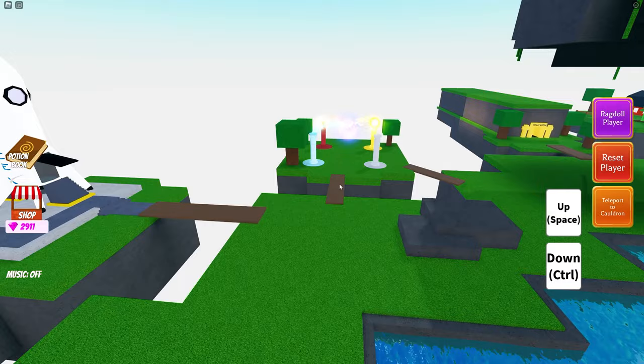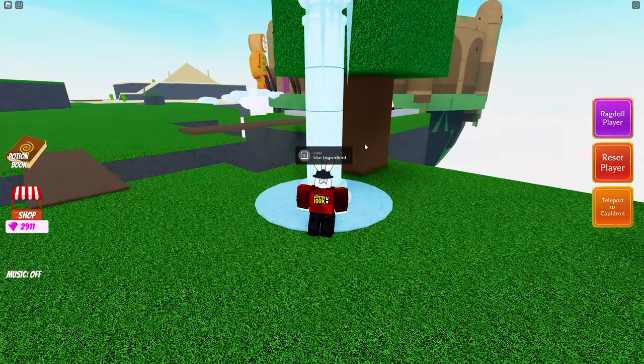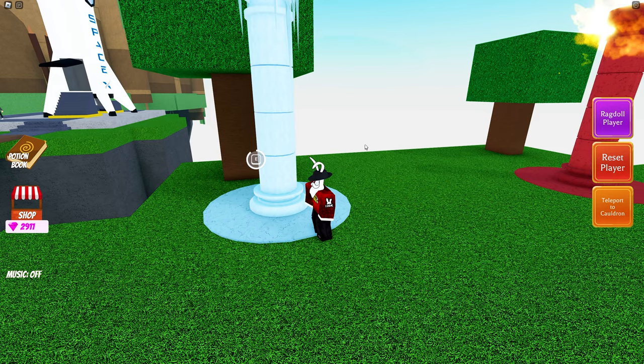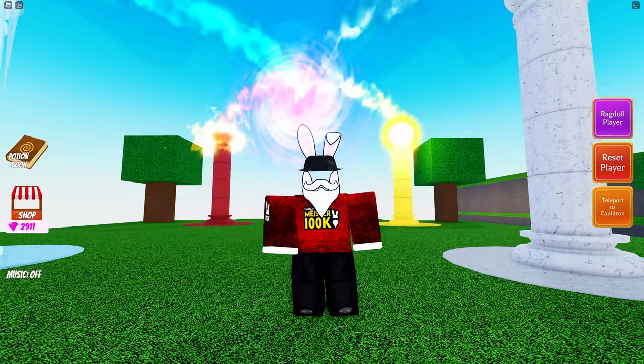Either way, let's not waste any more time and make our way over to the brand new quest area, which is next to the Elon Musk spaceship. Once you arrive here, the pillars are here and it looks like we have to use a specific ingredient — okay, I was not expecting that.